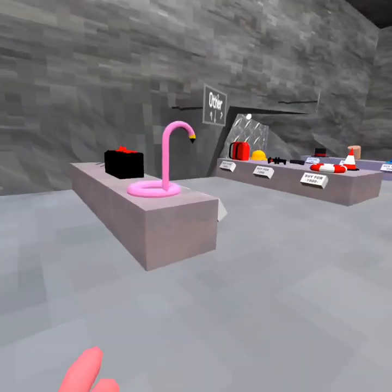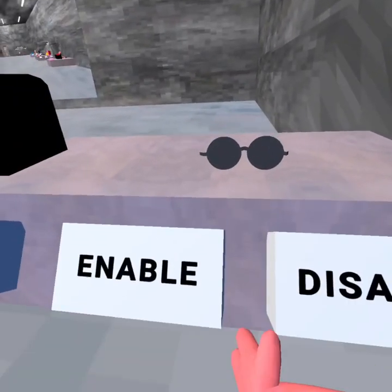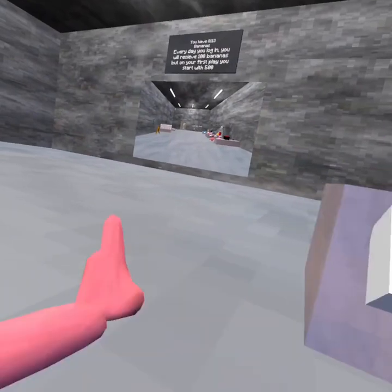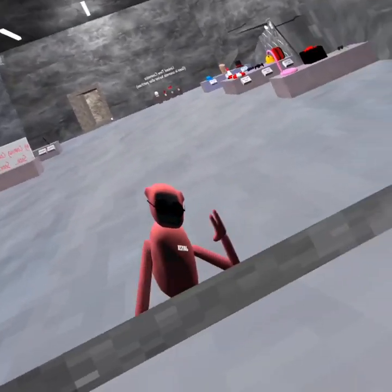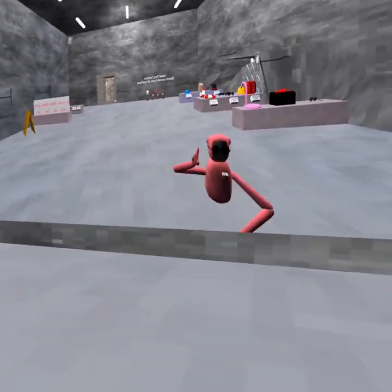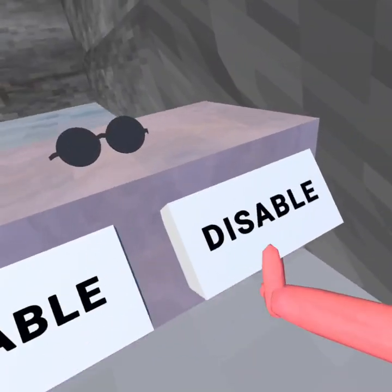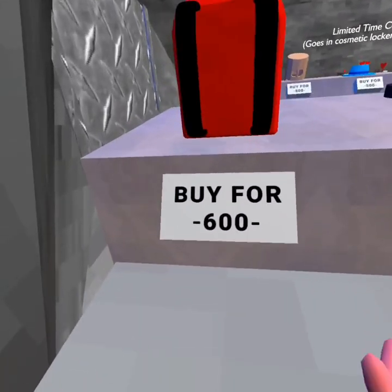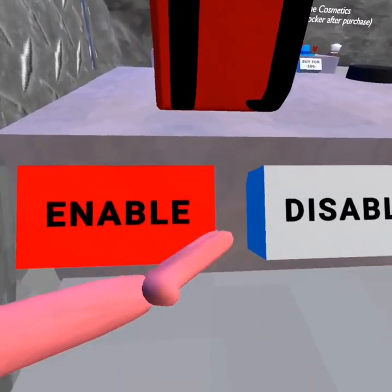Next up are these sunglasses. I don't really like them to be fair, but they are pretty good — you can't really see them, which is actually good. There are better things though. Next up is the backpack, which is 600 bananas.